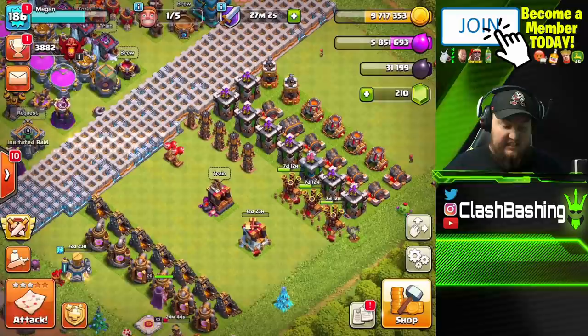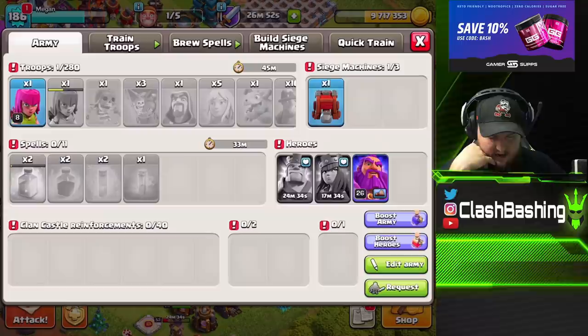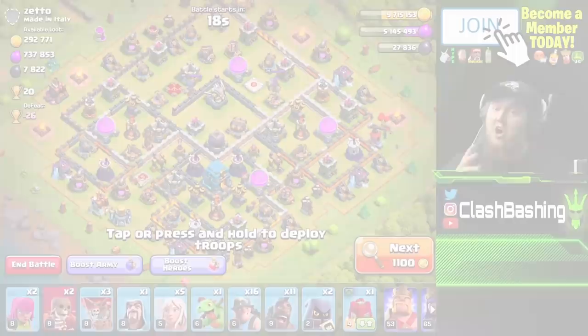I might even throw in a second Wall Breaker since we're farming and just try that out. Look at all that dark elixir — we always need dark elixir. That's a good idea of how to use hybrid in farming. This is like a pretty decent comp that you could run in war. Maybe we take out one of these guys and a Minion for another Super Wall Breaker. Let's train back up, go back out, hit some more, and keep practicing our hybrid.